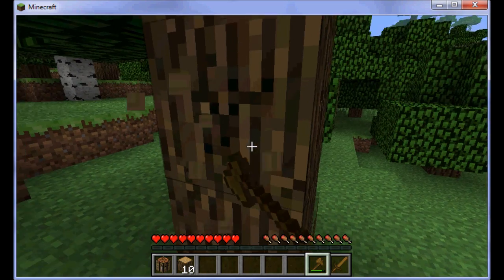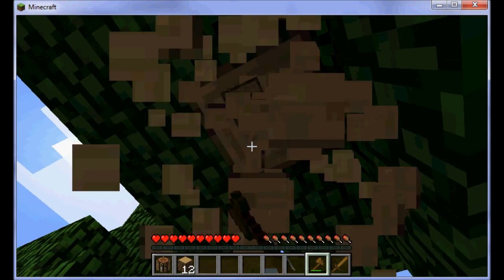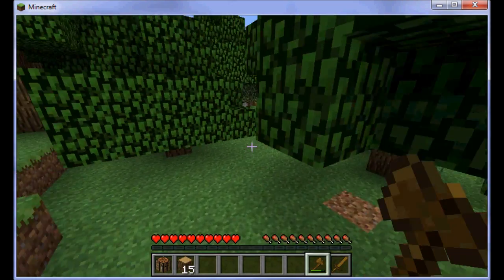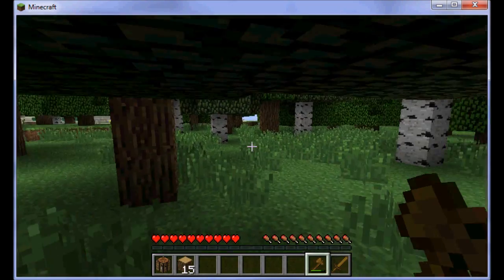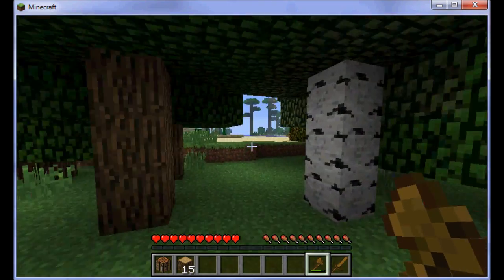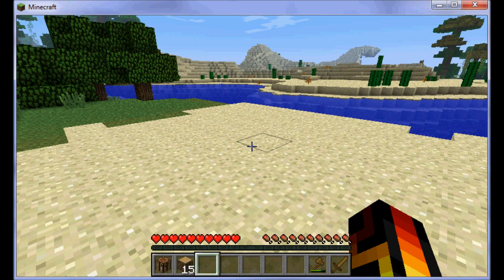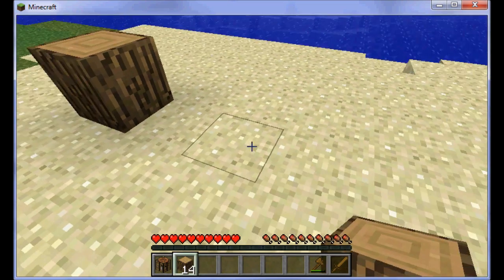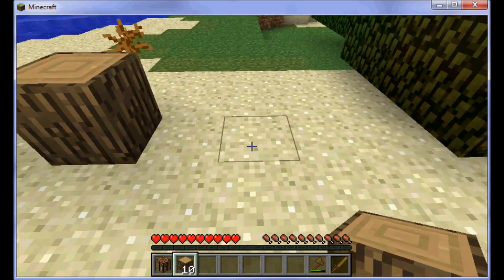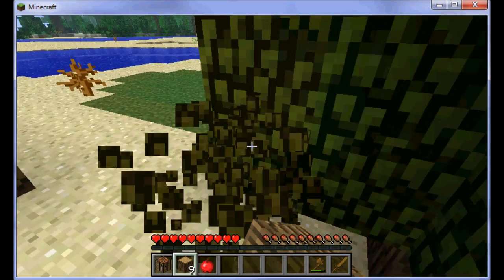I am just going to get quite a bit of wood. Then I will first show you how to start on a house. Now I am going to run to the shoreline just around here because there is usually more flat land around there. This is actually enough flat ground, so I like to put patterns in my house and I am just going to take this tree down.